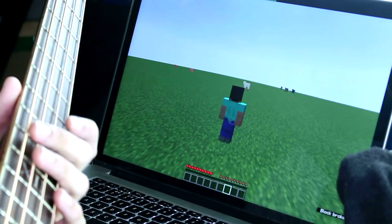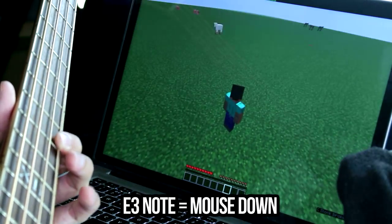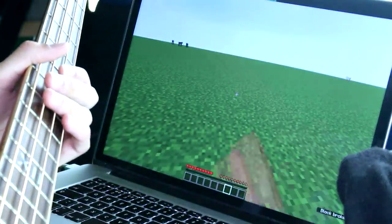With these notes, I can control the camera movements. Up. Down. Left. One, two, three. So if I want to mine something, I can do this.